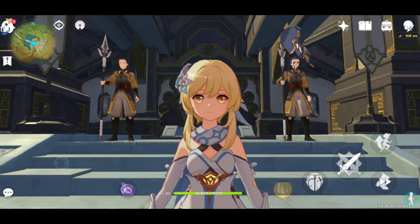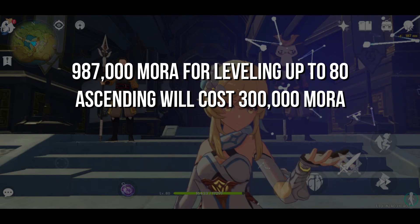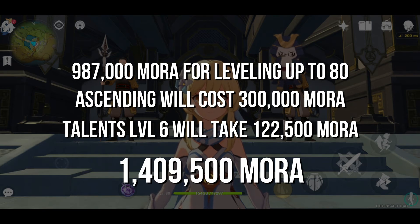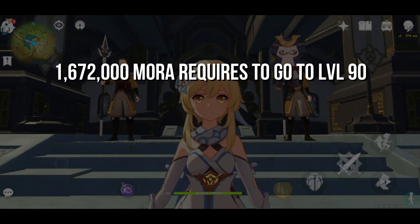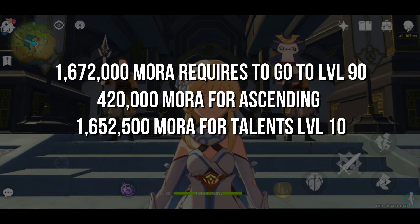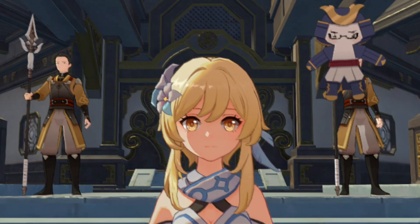Now let's talk about how much mora you'll need to upgrade Shenhe and Yun Jin. For level 80 and talent level 6: 987,000 mora to level up, 300,000 mora to ascend, and 122,500 mora for talents level 6 — an overall total of 1,409,500 mora. For level 90 and talent level 10: 1,672,000 mora to level up, 420,000 mora to ascend to level 90, and 1,652,500 mora for talent level 10 — an overall total of 3,744,500 mora. Yes, that's a lot of mora.